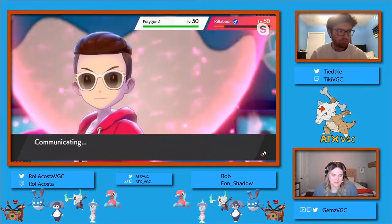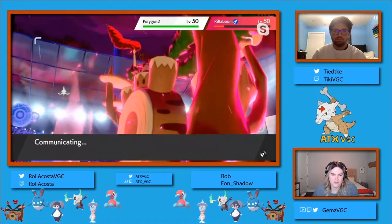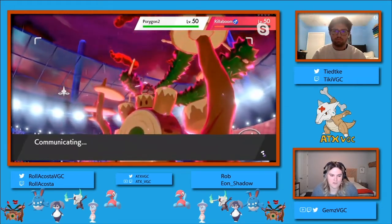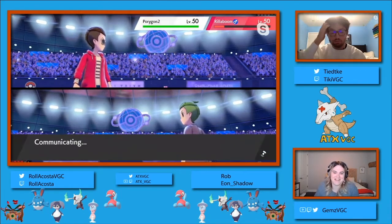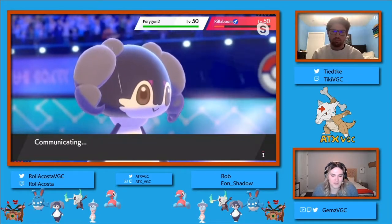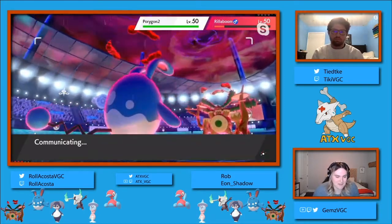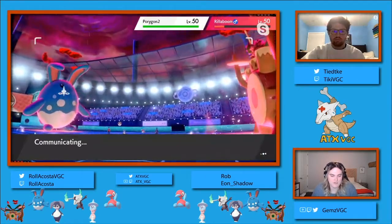I think it might have been for that defense boost for the Indeedee going forward. Presumably Rollercoaster knows the way the rest of this team wants to operate, given that he has the exact same team. We've seen three of four of Ian Shadow's team and three or four of Rollercoaster's, so I'm really interested to see what the fourth is for both of them.